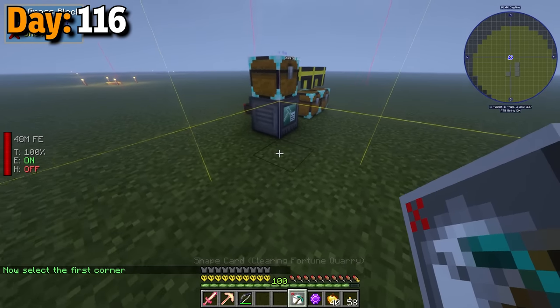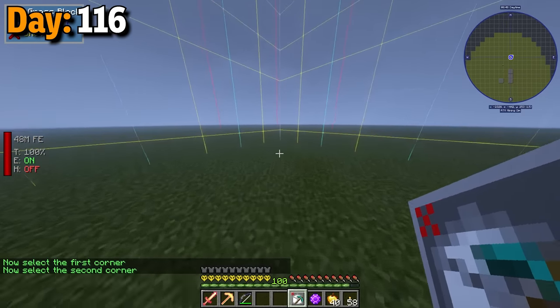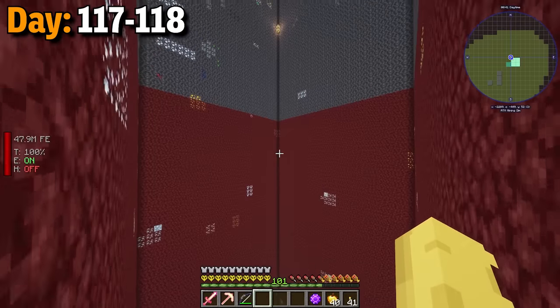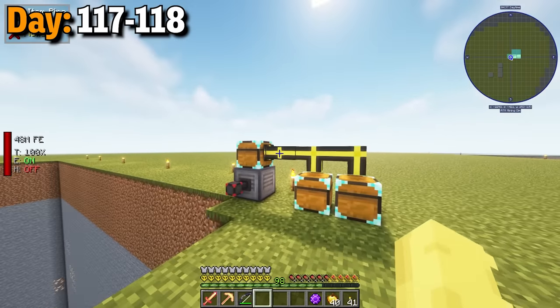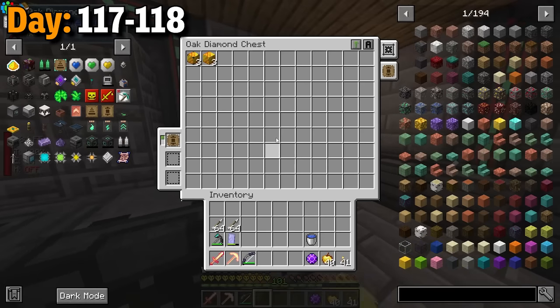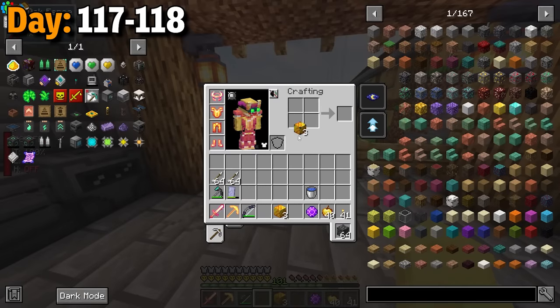Now that I had tons of power, I wanted to make a gigantic quarry. I decided to make this quarry about four whole chunks and set it loose. I did very little on day 117, but here's the recap. These are the four chunks that were mined out. I grabbed all the allthemodium ores in here and ran them through the processor already. This was the yield from the quarry though — thousands of ores. Inside of the processor chest, I had three one-time compressed blocks of allthemodium and three regular blocks, which ended up being like 30 blocks of allthemodium ingots.